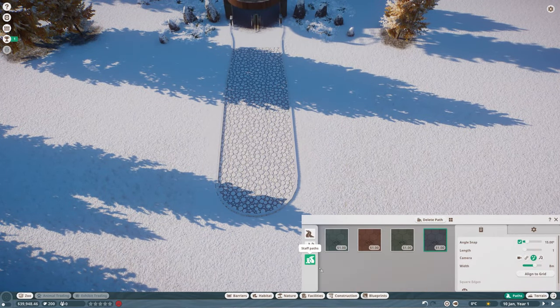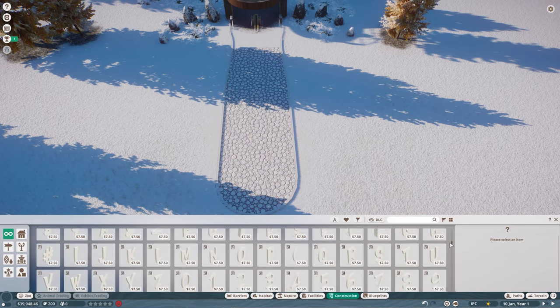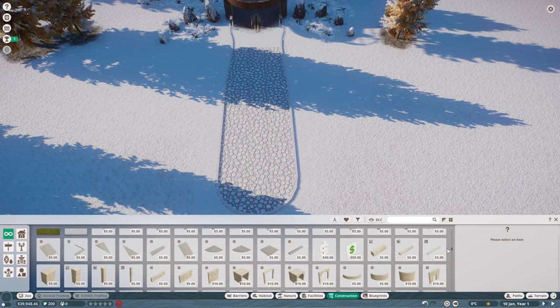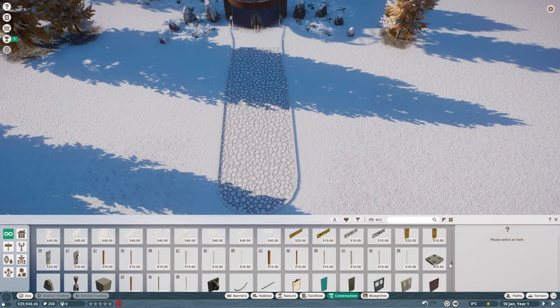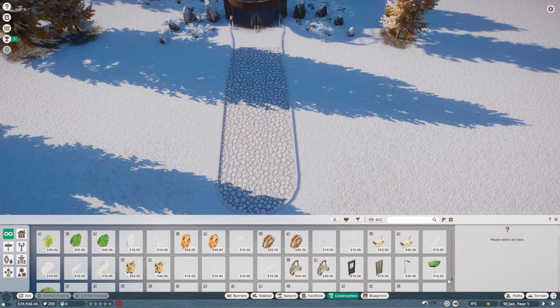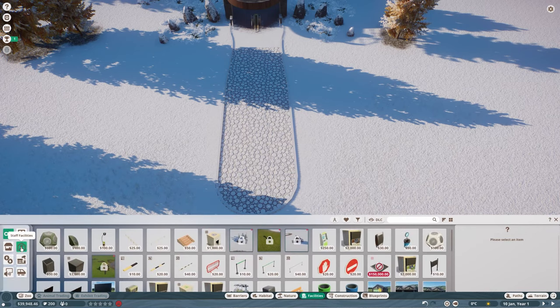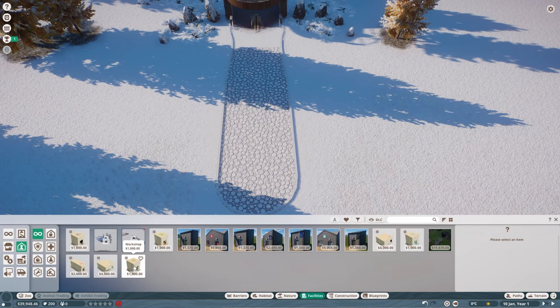One of the first things I'm going to do is get the arctic construction pieces. If you have a look in construction, you can see there isn't really a lot of choice — you just get these very basic pieces like letters, concrete, and breeze blocks. It's just not the nicest to build a zoo with in my opinion. So I'm going to do a little bit of mechanic research to get the arctic pieces. I'll go into staff facilities and find the workshop, because this is the building the mechanic uses.